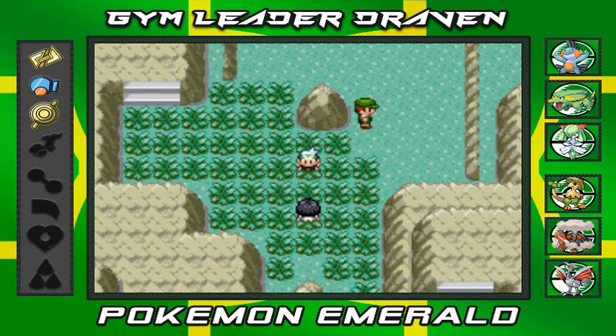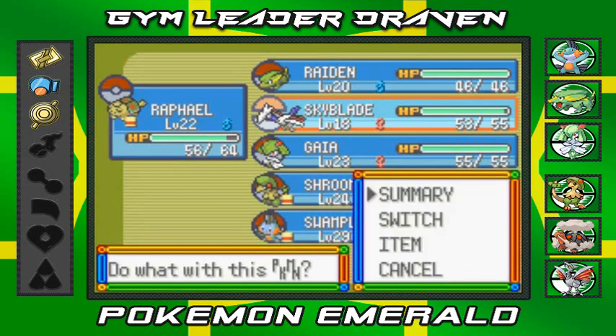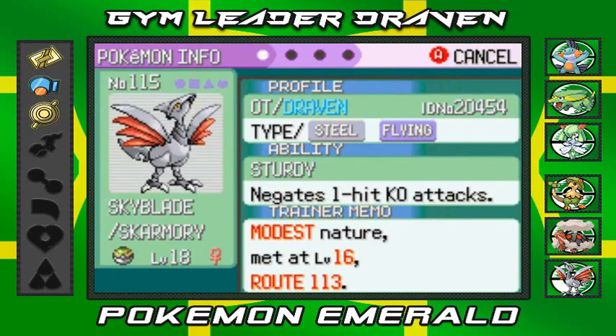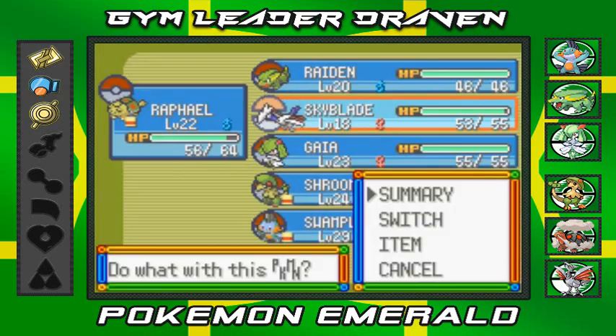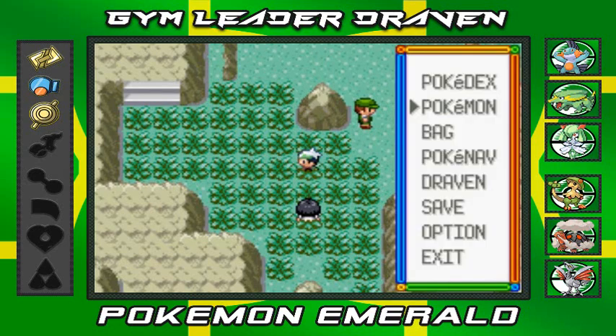What's up guys, it's me your host Draven and welcome to another episode of our Pokémon Emerald walkthrough. In our last episode we actually managed to capture another Pokémon on our team — Skyblade, our good old buddy Skarmory. I actually captured a Skarmory legally, not a hacked one like in my old Pokémon Crystal walkthrough.